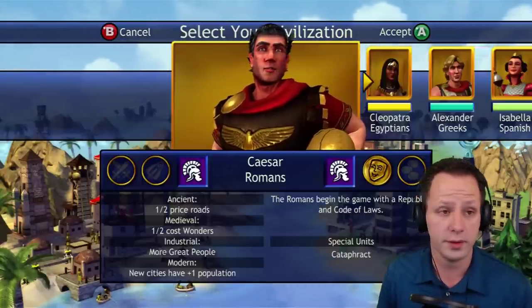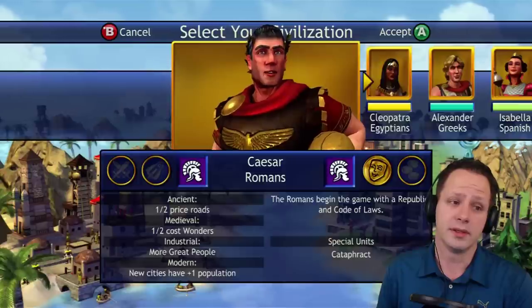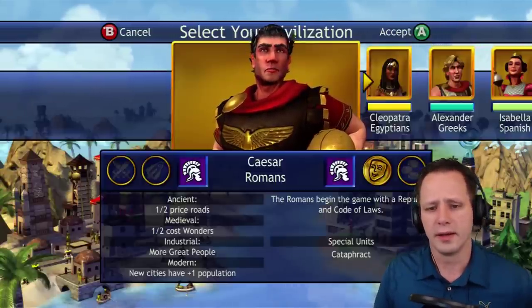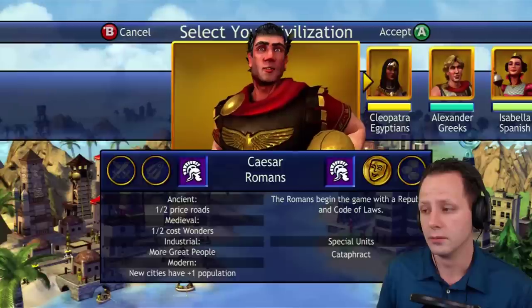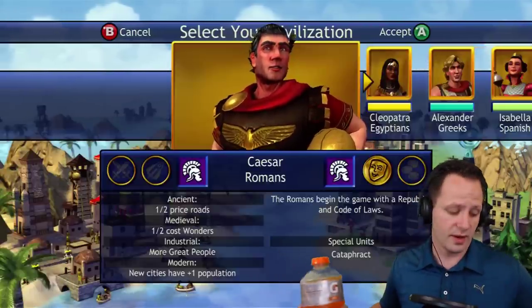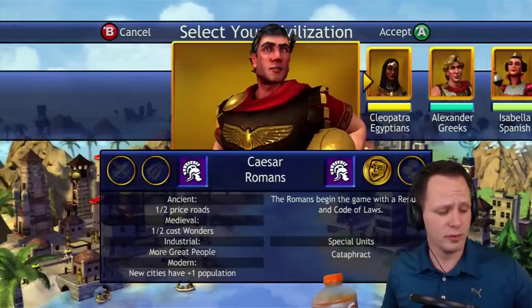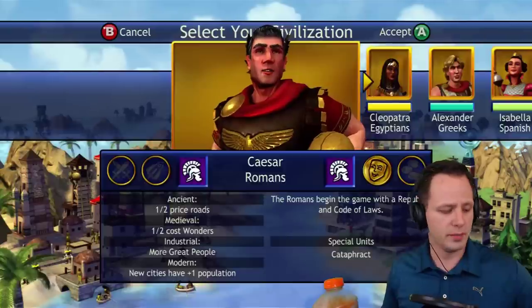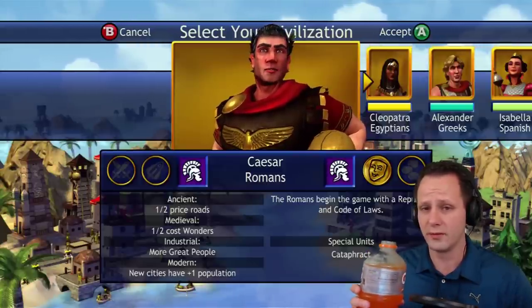Their half cost wonders perk is awesome — being able to build East India Company for 100 production is amazing. It sets them up very well for a culture victory path, but you can leverage it in a lot of ways depending on what you do with it. I've even had the computer abuse this one on me — the AI Romans built so many wonders that they ended up beating me with a culture victory, unbelievable. Even the World Bank ends up being only 250 hammers for them, and the UN as well.